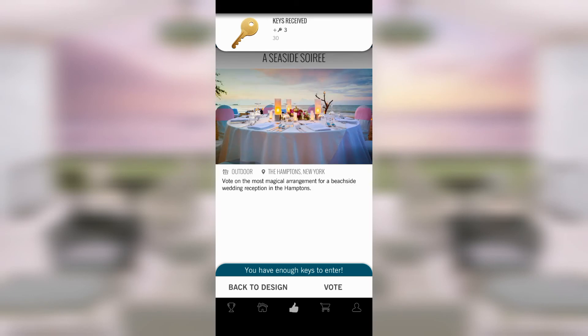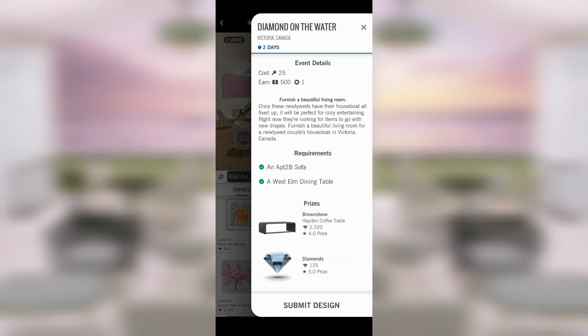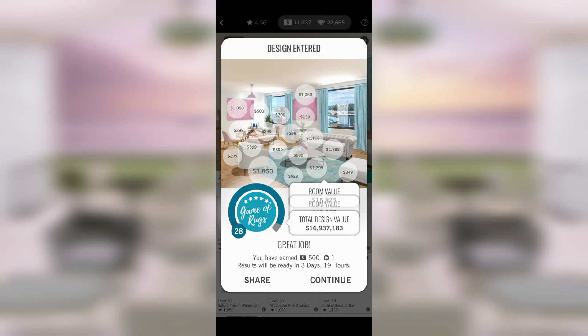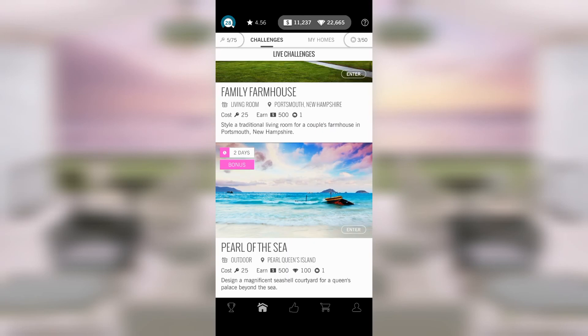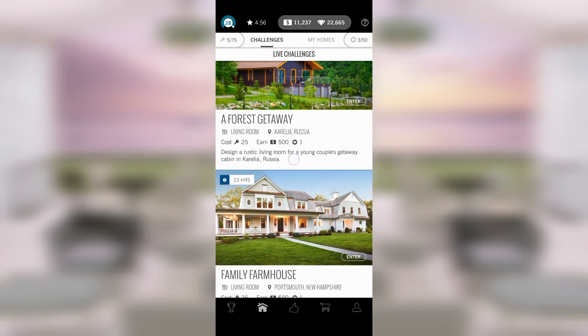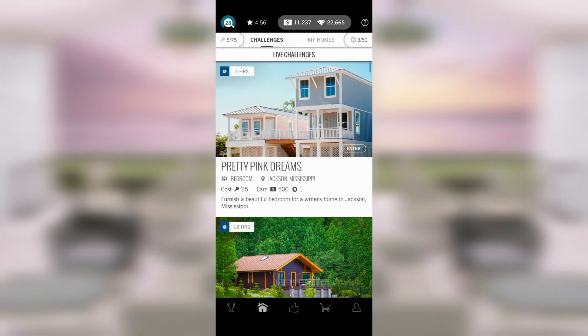We're going to go back to our design and finish this off. You might be ugly but your mama loves you — off you go into the brave wide world. Submit design! Design Home always tells me I did a great job even when I didn't. Thank you so much for joining me for today's episode of Game of Rugs. If you enjoyed this episode please give it a thumbs up, and if you'd like to see future episodes please subscribe — we would love to have you.